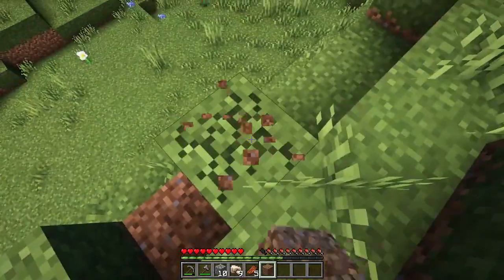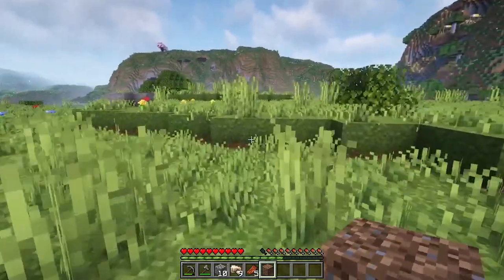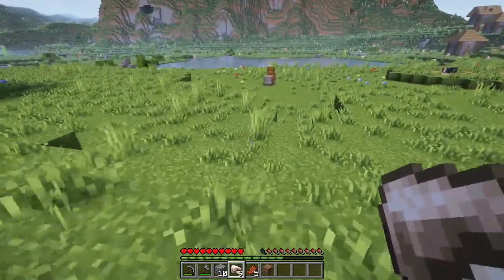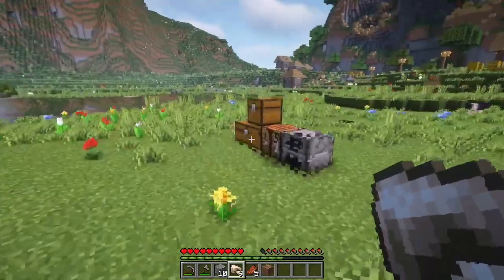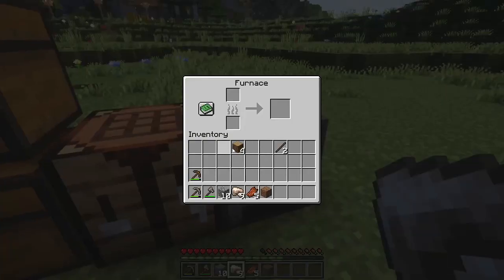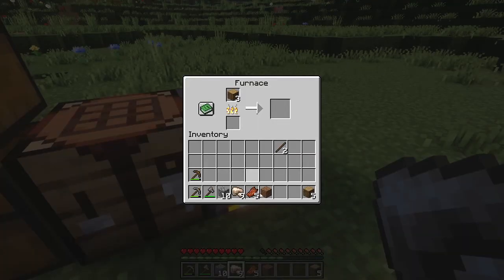Not bad for a quick little trip down into the mines. We got nine pieces of raw iron from that, which is enough to make a couple of tools. One thing that I want to do is make a bucket, and obviously a pickaxe is going to be our priority. I don't have coal to begin with — let's throw all of our logs in there to make some charcoal.